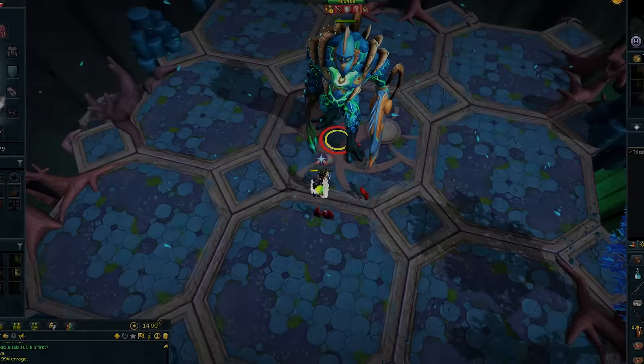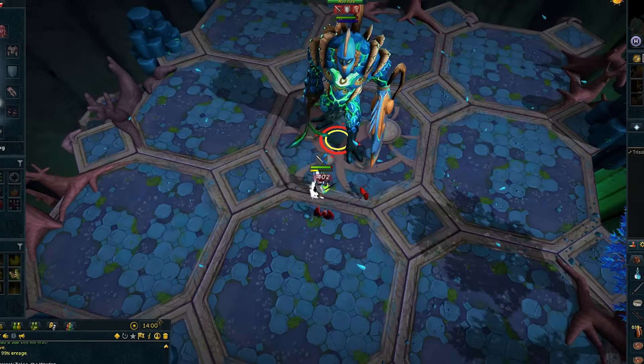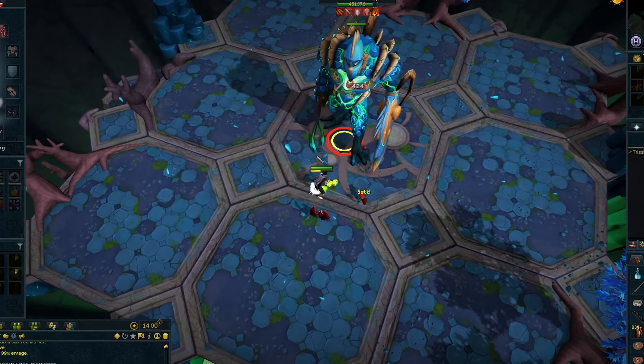The next special is where he binds you to where you're standing and you cannot move until you deal a set amount of damage. You will take small typeless damage hits as well as lose adrenaline while caught in this bind. I recommend using a threshold if you have the adrenaline to get out of it as soon as possible.